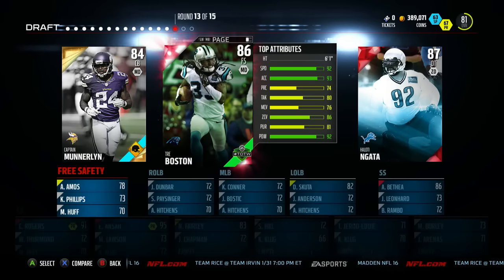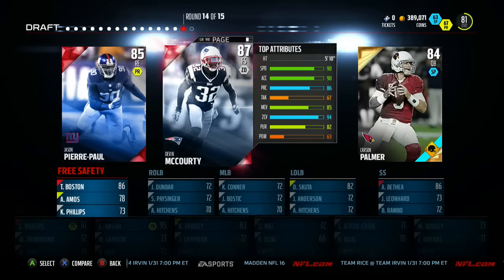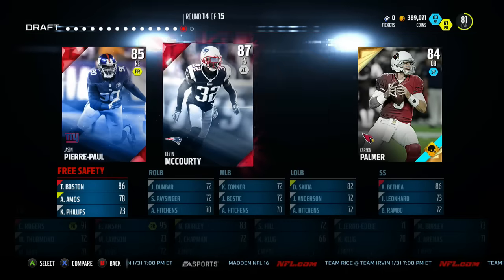Round 13 is tricky. They give me Nada, Boston, and Munderland. I end up going Boston, but now I have three safeties so one of them is going to move to corner — and that's going to be Amos. He ends up coming up big for me in the game. JPP there. Legend round — receiver or halfback is what I wanted. I end up getting Curtis Martin, and now we're set.